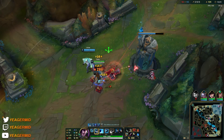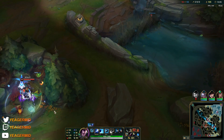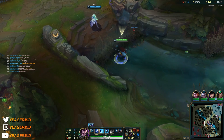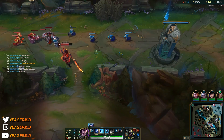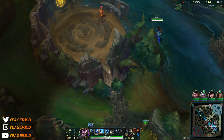He's going for the Hullbreaker. So we can have Caitlyn stay mid — she has the traps, which is great, so she can defend pretty easily.